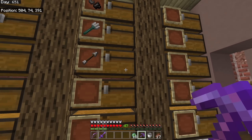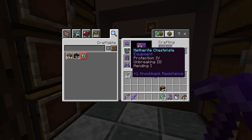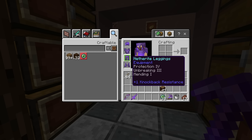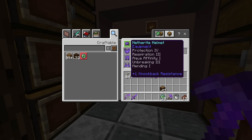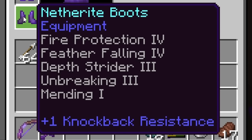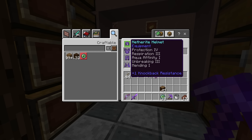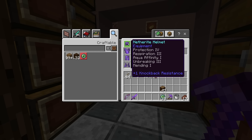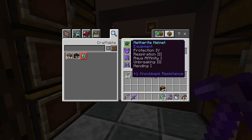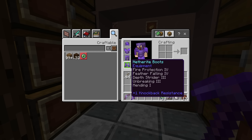You're going to want your best gear. We got netherite in the last episode, so that's what we're wearing. I highly recommend netherite armor before fighting the dragon because it has plus one knockback resistance, meaning you don't get knocked back nearly as far. The Ender Dragon has a really strong knockback when she swoops down, so netherite means you won't get flung into the air and are less likely to die from fall damage.